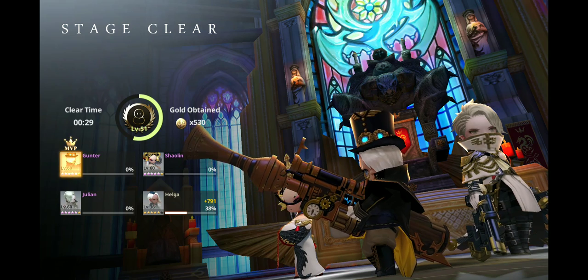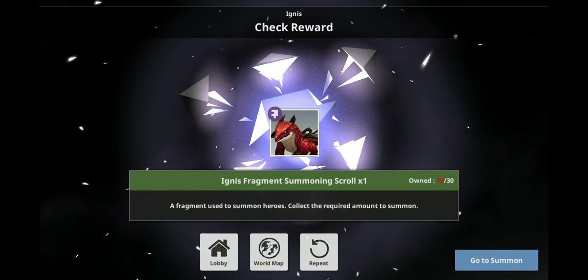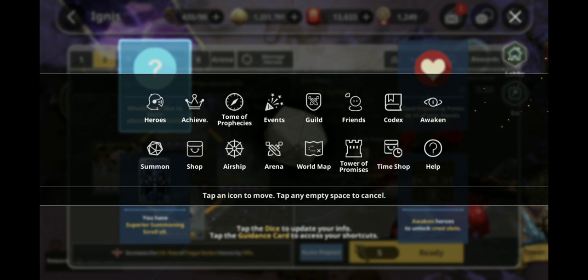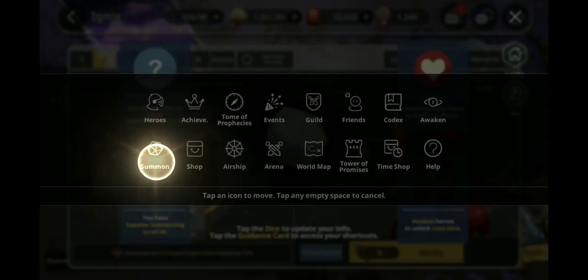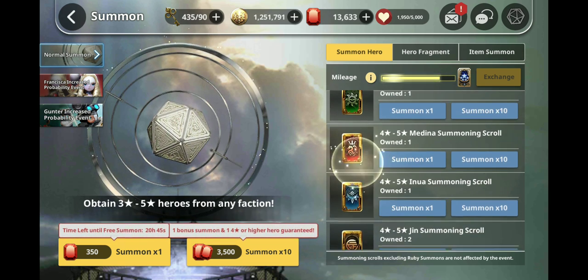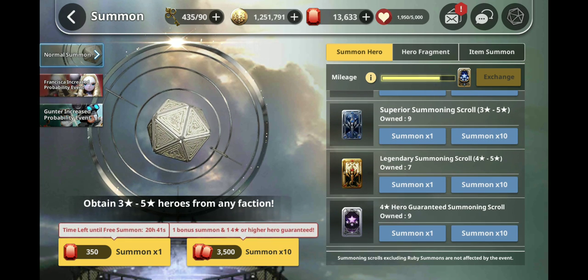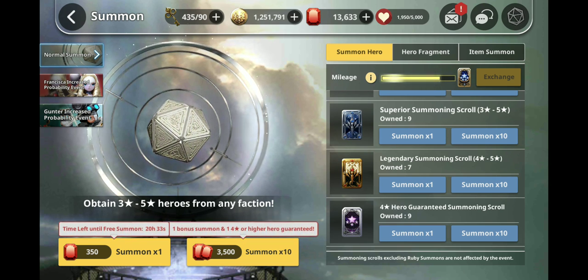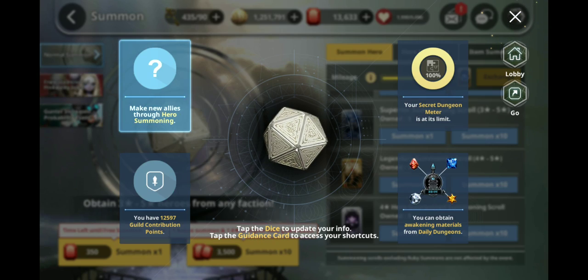I should also be doing a summoning video the moment this rotation ends. Right now the rotation is Francisca and Gunter, and I have both, so it's not of much use to me. But when I do the summoning video it should be really fun to watch because I have a ton of scrolls. I have two legendary Jin scrolls, one Inua, one Medina, one Silvis, and seven legendary summoning scrolls — so we should get at least a few nat 5s.